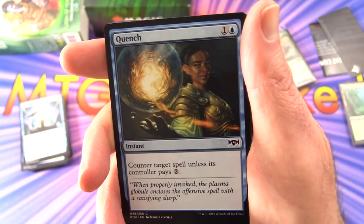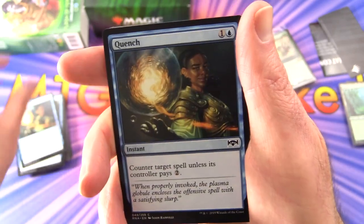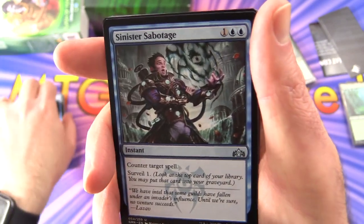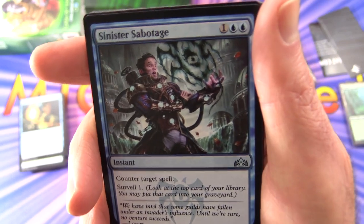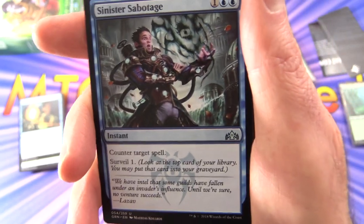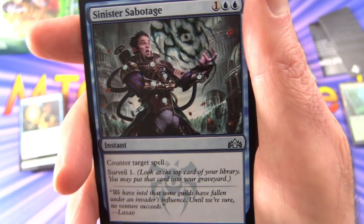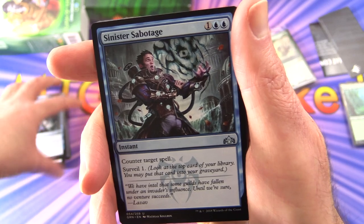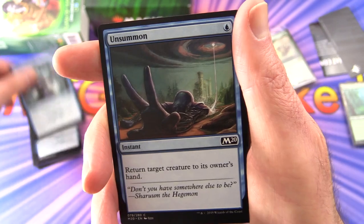Quench — Instant for two: counter target spell unless its controller pays two. Four of those. Sinister Sabotage — Instant for three: counter target spell, then surveil one. Surveil was a mechanic in the Guilds of Ravnica and Ravnica Allegiance block — look at the top card of your library and you may put that card into your graveyard. It's sort of like scrying. Two of those.